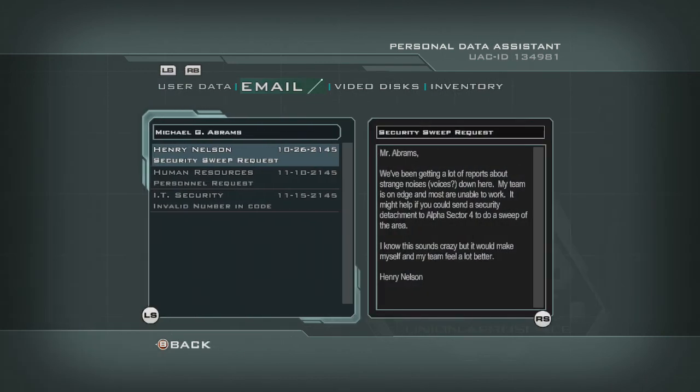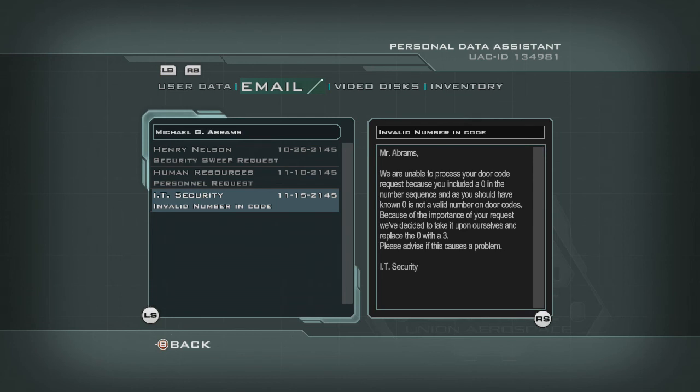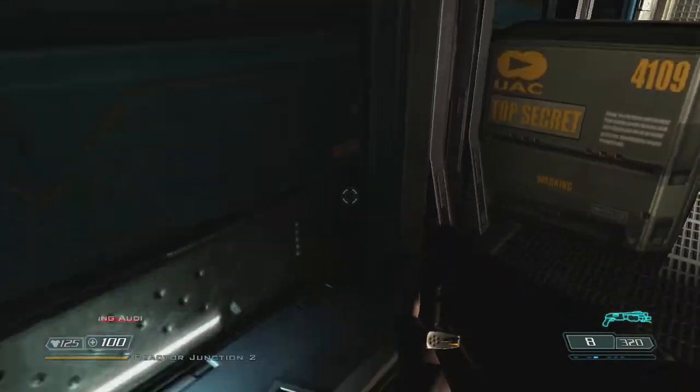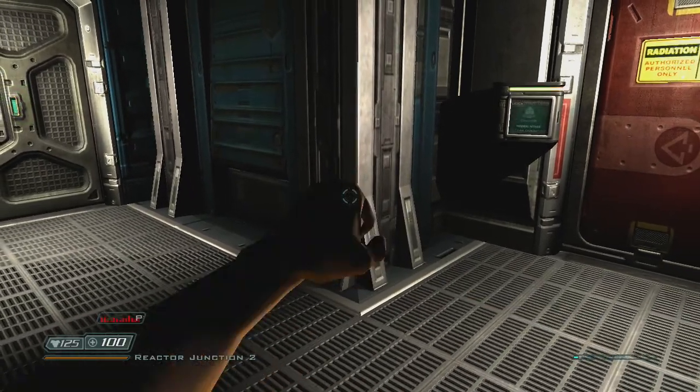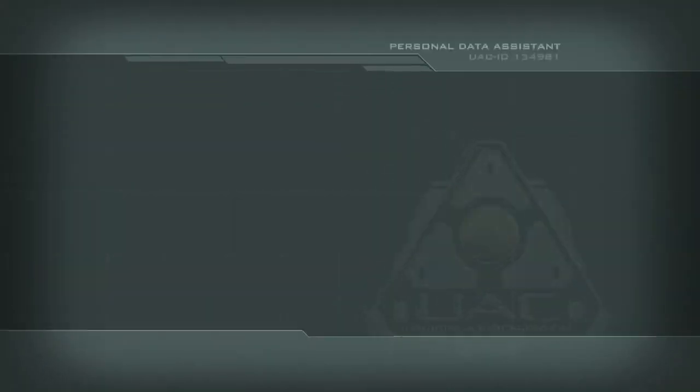Security log number 3072 for Delta Security Chief Michael Abrams, November 15th 2145. I've just come from the armament division where I was issued one of the new BFG 9000 series weapons — they weren't kidding about how much lighter it is over previous prototype models. For a couple of weeks now many of the security teams have not been following proper reporting procedures. There have been some security issues in the alpha labs — I sent a team over to investigate and now I can't reach them on any comm channel. I'll leave this BFG locked in my office — please have IT security change my door code to 901.